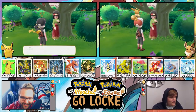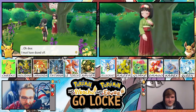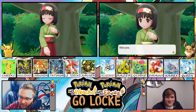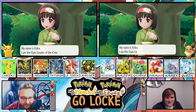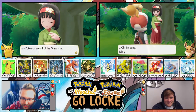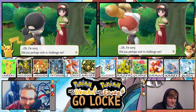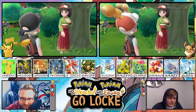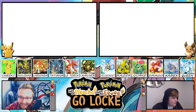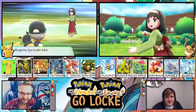I must have dozed off — it must be all the plants I'm growing in here. Welcome. My name is Erika, I am the gym leader of the Celadon City Gym. I am a student of the art of flower arranging. My Pokemon are all of the grass type. Did you perhaps wish to challenge me? Very well, but I shall not lose. You're about to get blown back by the Alakazam. Tangela — watch out for that Tangela, dude. Who'd you throw out first? Alakazam.